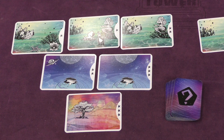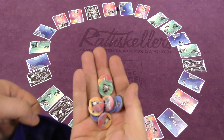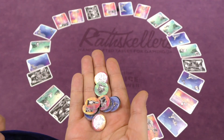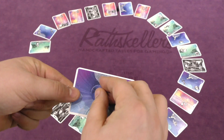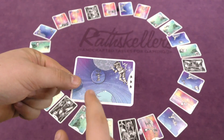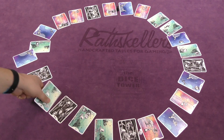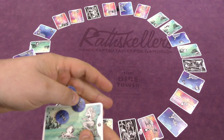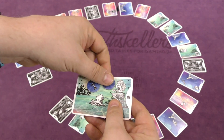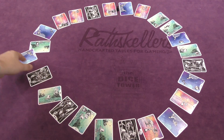There's also a bag of dream particles in the game, which come in the various symbols shown on the different cards. At the beginning of a player's turn, if they have a dream in front of them, they can place one of these dream particles on a card to add that symbol to the dream. If you want to connect different colors together, you can, but you'd have to pay two particles - placing one on the card and putting the other back in the bag.